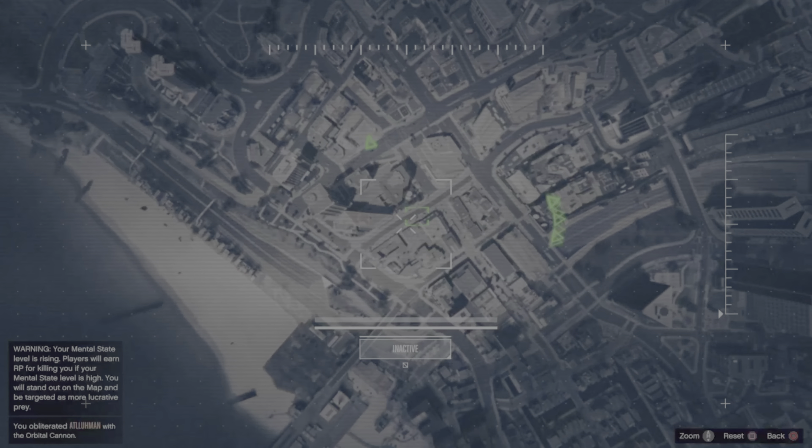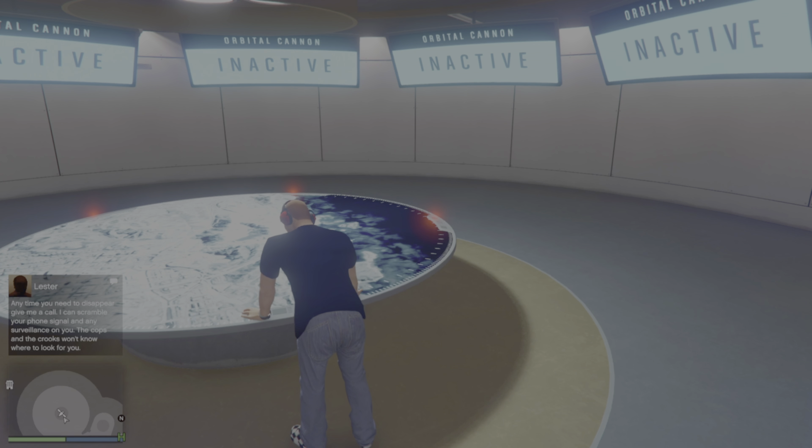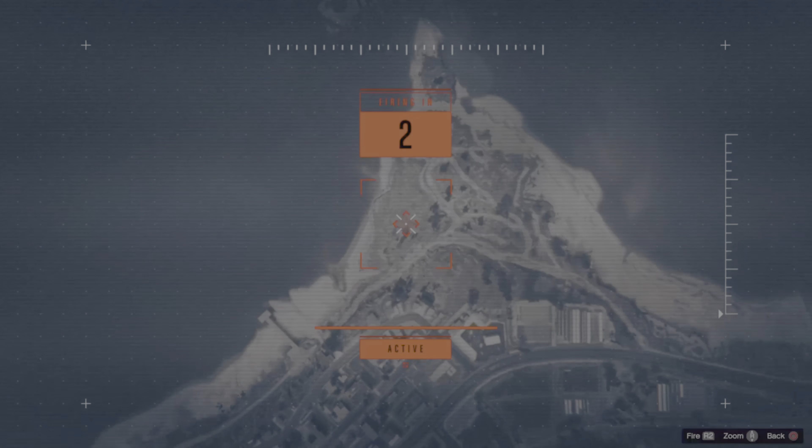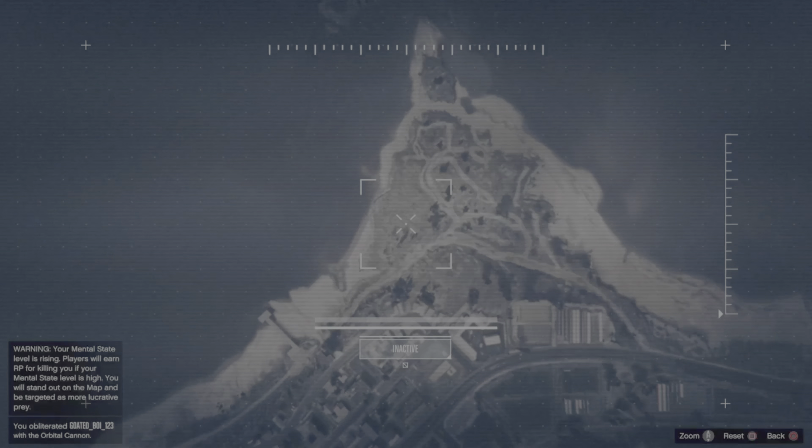Now press the PlayStation button to quickly get out of the screen. I'm going to teach you guys how to redo it back-to-back instead of waiting for that countdown. Go back in and you can do the same steps over again. Choose the $500k one, back out, choose a different person's name, and you can just blow them up again.